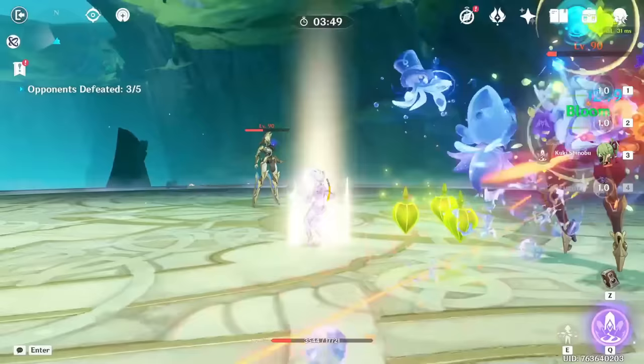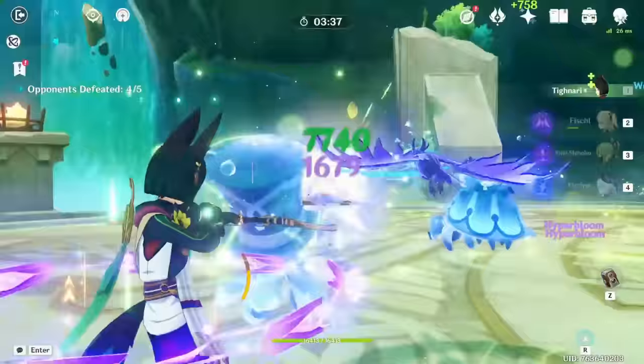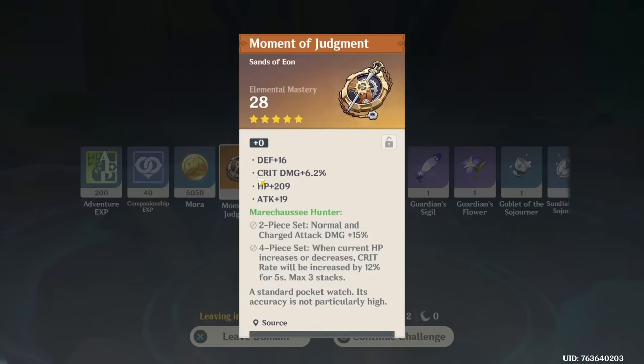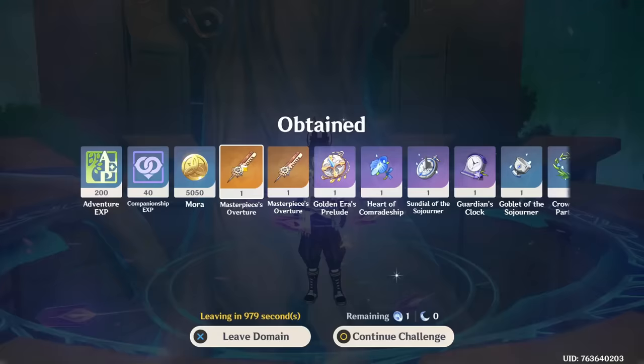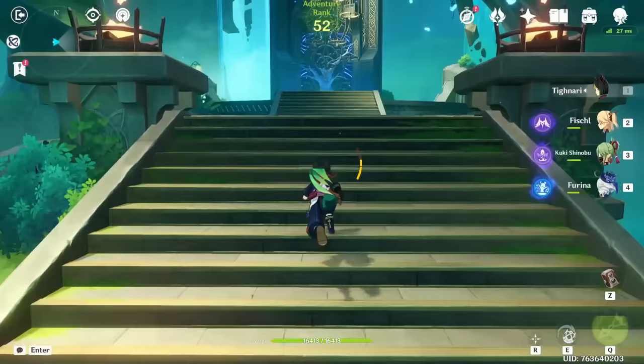I actually don't know how long this episode is gonna be. A flower again from this set - why? Oh, it's not a good one. But it's an EM Sands with a crit damage substat - I don't know if Kuki has Sands, I think she does. Let's just move past it. Not even the right set. I really want Fischl to have a piece of four-piece set by the end of this video.